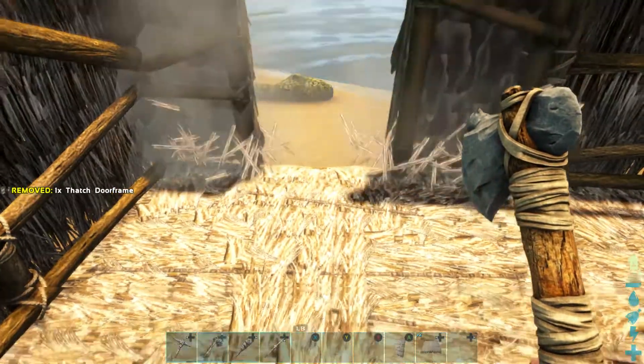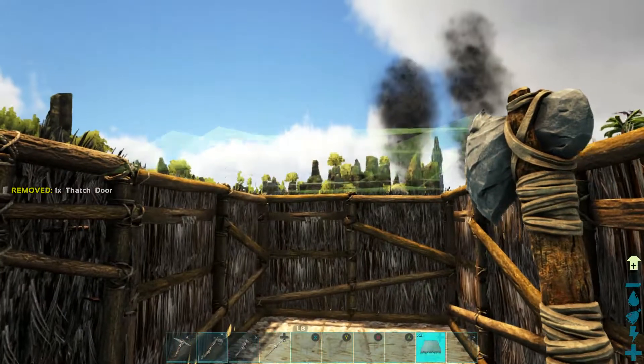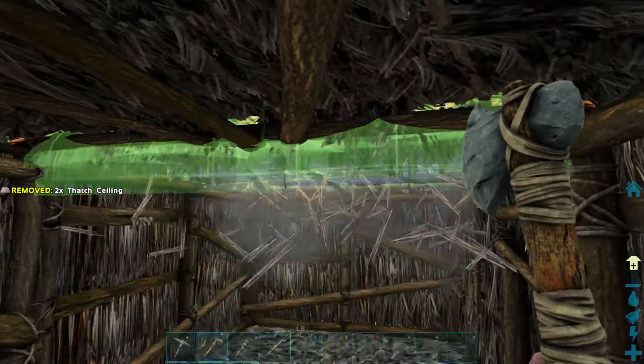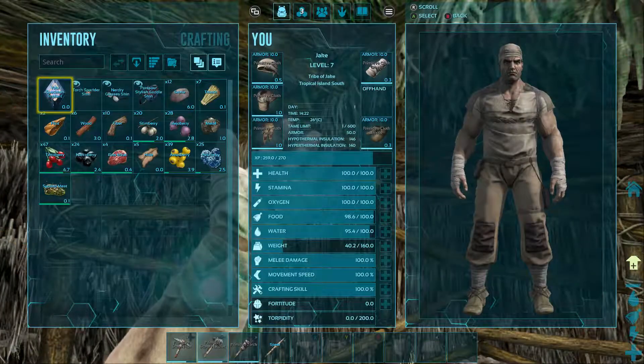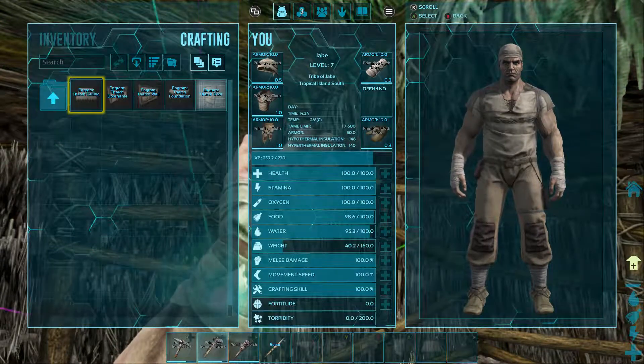Now I need the door frame. There's the door. And the ceiling - there we go, this looks nice. Yeah, I really like this.